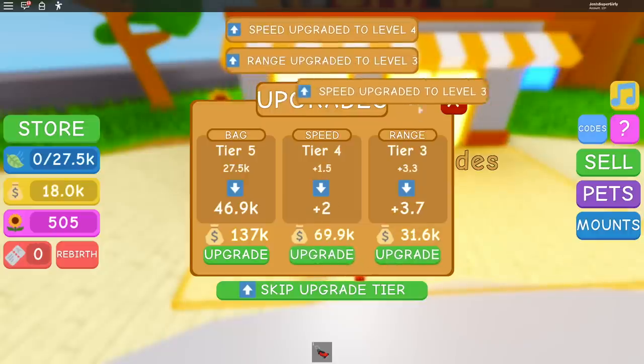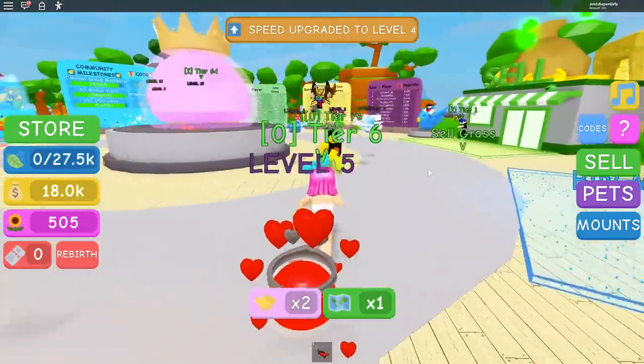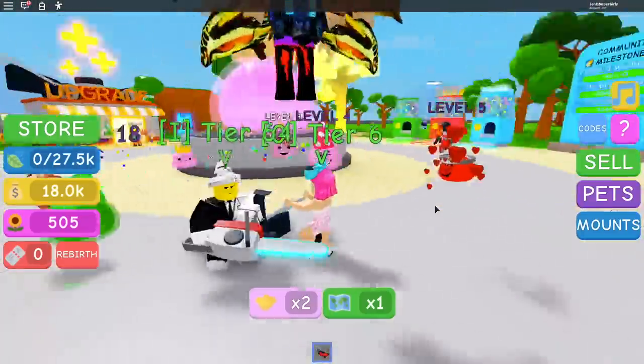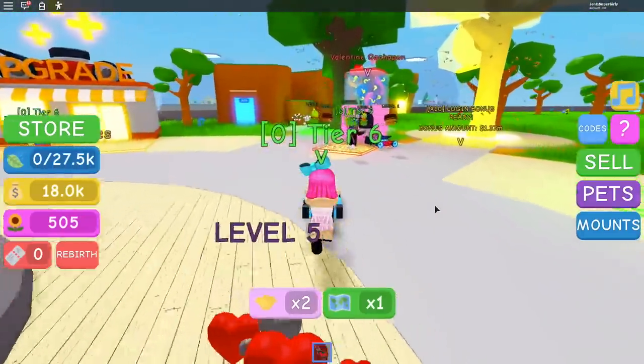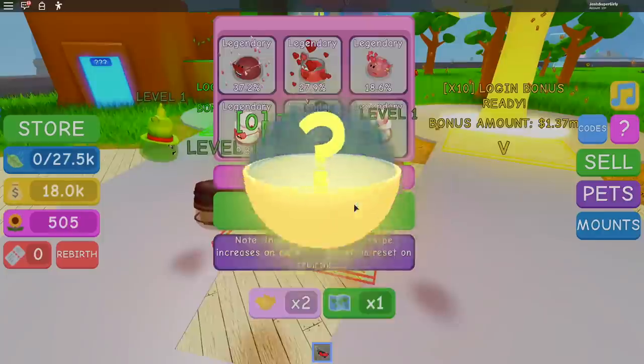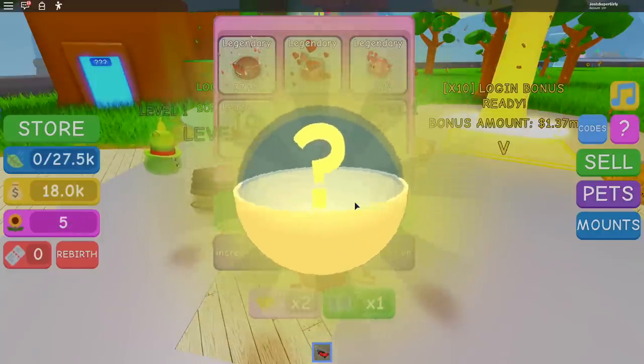Oh I got the heart princess — the one you got! I'm just gonna upgrade both of these a little bit. Now I'm much faster. Alright I'm doing some upgrades too. I'm gonna go buy my pet really quick. Those are my two pets. I'm really hoping I get a different one.